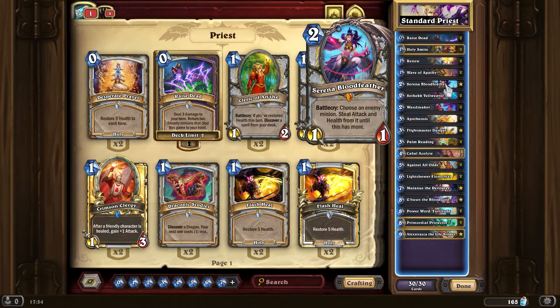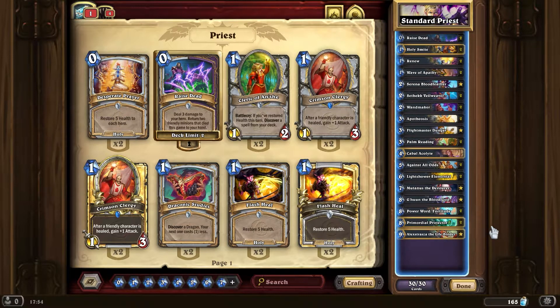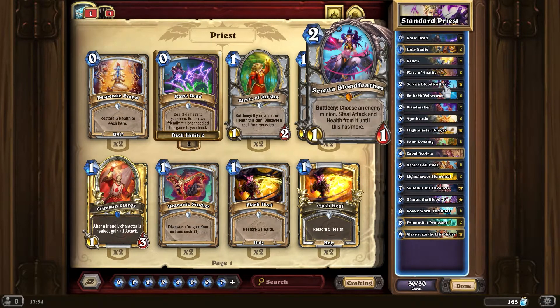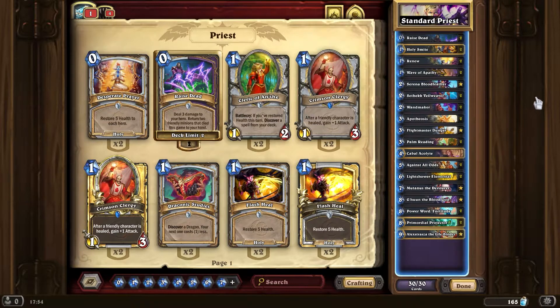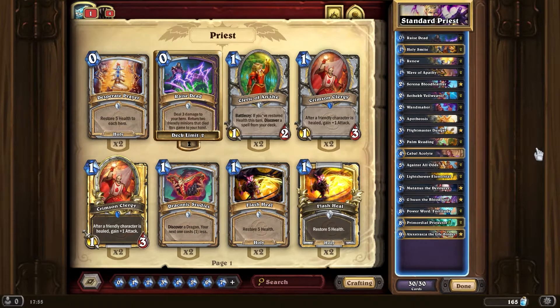Maybe Serena — although actually she's pretty good. She's a very good counter to Mutanus. If they get a big minion like an 8/8 or one of your big minions, it's quite a good balancer for the board. I do quite like this card. This other card is also very good — that's quite a lot of health to restore, like Lay on Hands level, and it hits all friendly characters so it's even more powerful than that often.